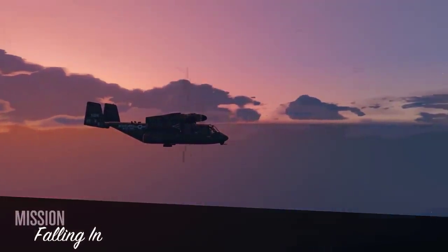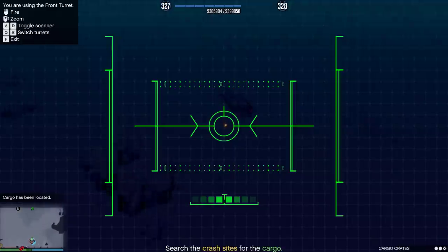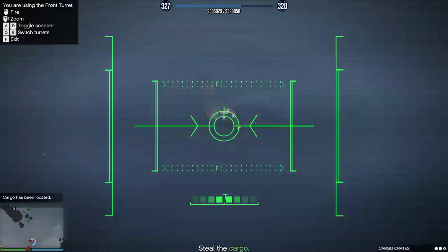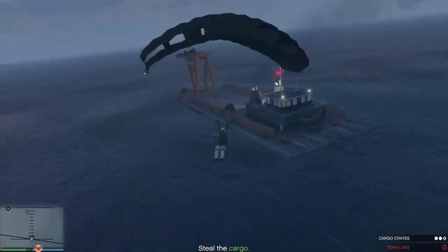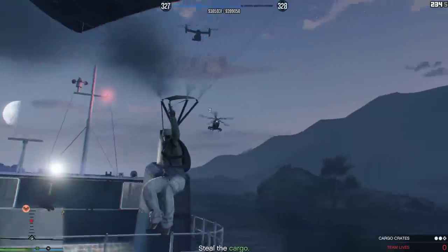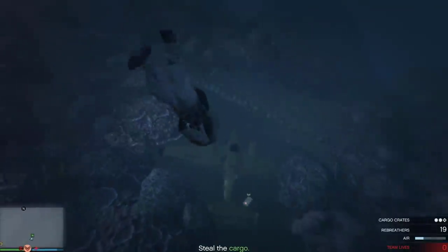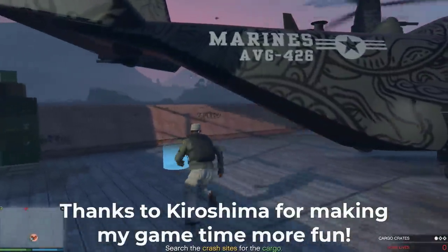Falling In: search three crash sites for boxes and then pick them up. Use the thermal vision on the camera of one of the guns on the Avenger to more easily locate the boxes. Shoot at the boxes to mark them on your map — which makes perfect sense — then jump out of the Avenger to collect them. This mission is pretty easy, but I imagine it would be rather tedious if you're on your own or have a braindead partner. Thankfully my partner wasn't braindead, so the mission didn't take that long.